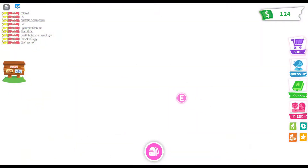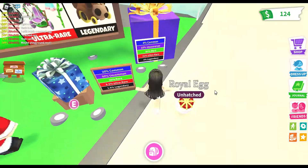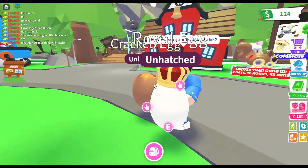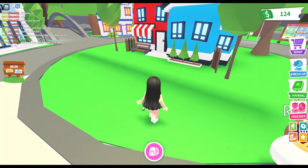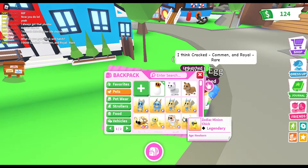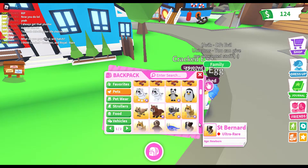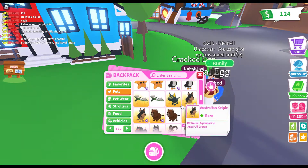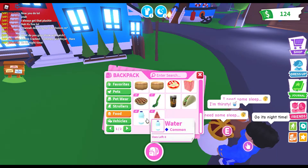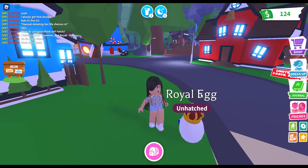We're just gonna go to the center for now. I'm too broke to buy a gift. What will hatch from my royal egg? I bet I'm gonna hatch a shiba inu, or maybe an ultra rare or rare. I only have two shiba inus — I'm sad. Maybe a red panda, I like red pandas! It's thirsty, I gotta feed it some water. Drink the water — yes!